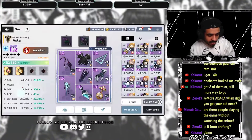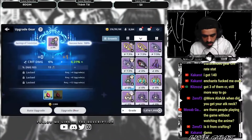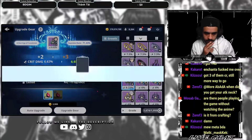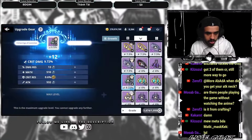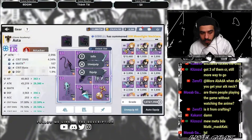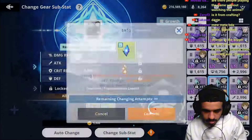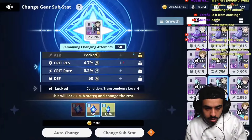44K attack, critical rate did improve, nothing else improved. We're gonna max out this one, let's see what we get — we can just auto upgrade here too. Nothing good. We can always change later. I will at least need three with like double critical rate, critical damage, and MATK. So we're looking for attacks — that's a good attack. Now we're using the big one.